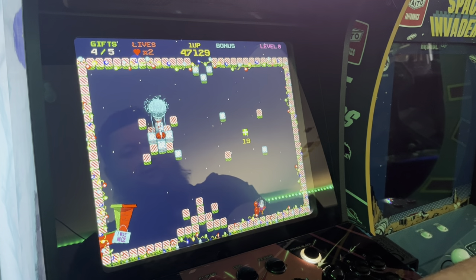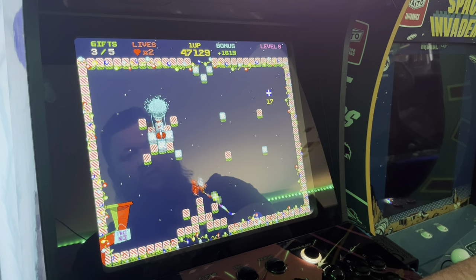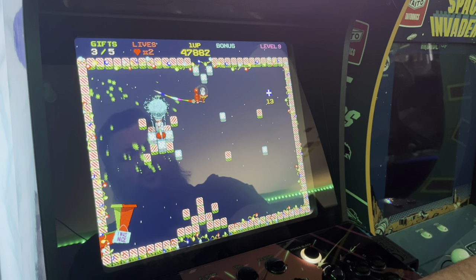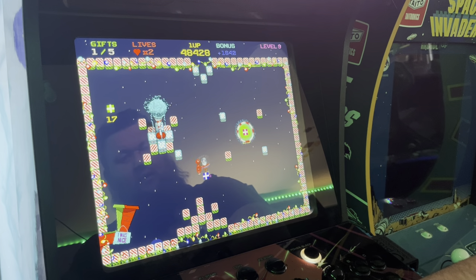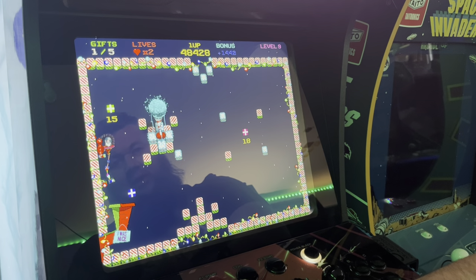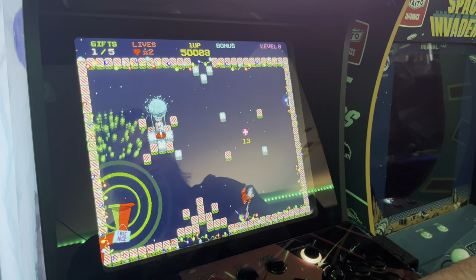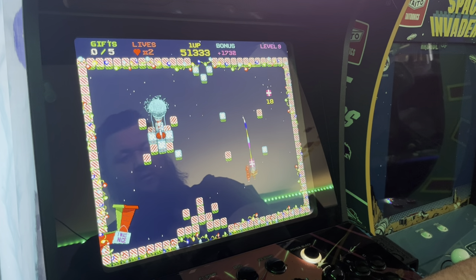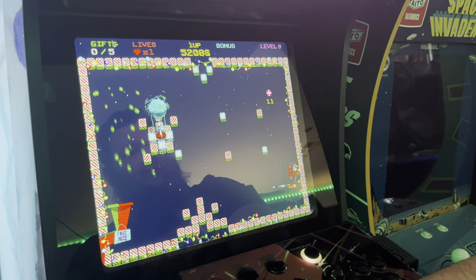These blocks here — you cannot touch them. Instant death. I don't know if they're ice or what, but I imagine that's what it is. And considering you have to tap to keep flying, it makes it pretty challenging because you're going to automatically drift toward them.